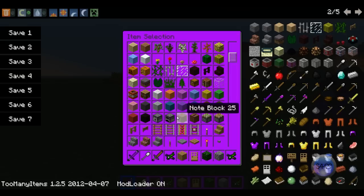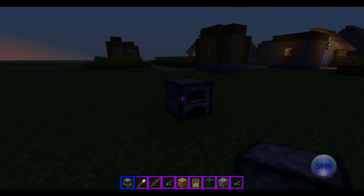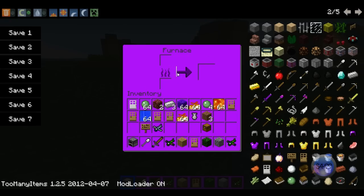The menu that's purple — this is purple for everything, like furnaces. If I put a furnace down, the furnace interface is purple with a purple thing. I haven't really tried to make something out of it.